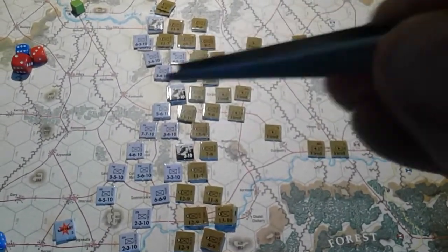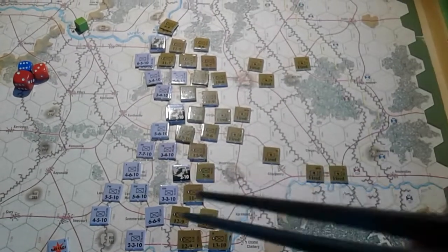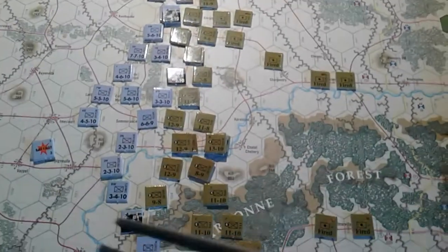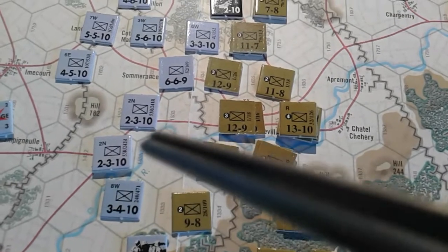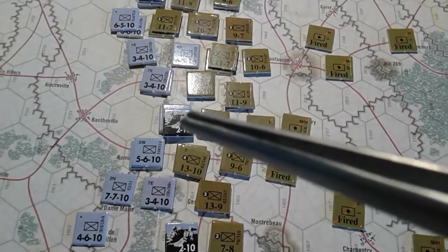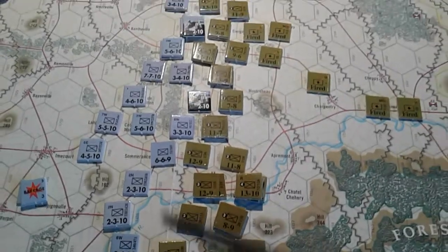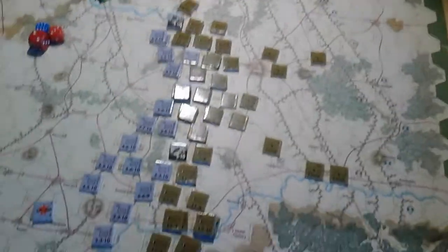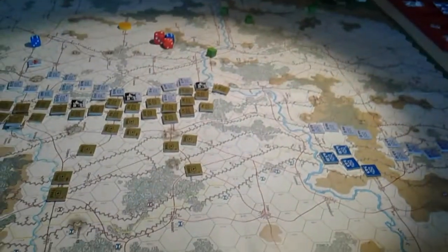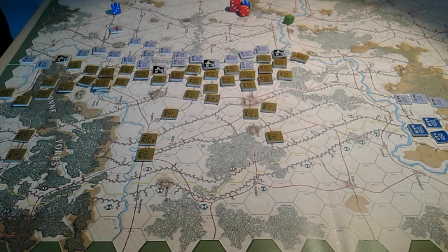You have to keep prodding at the German even though you have to concentrate your main thrust somewhere — you have to keep a heavy attack all along the line to keep them defending everywhere, or else they'll concentrate heavy stacks where it matters. That is the reason why the Americans have taken almost 50 steps lost in the attack so far. If we convert that into regiments — that's four steps per regiment — that's more or less 12 whole regiments destroyed.